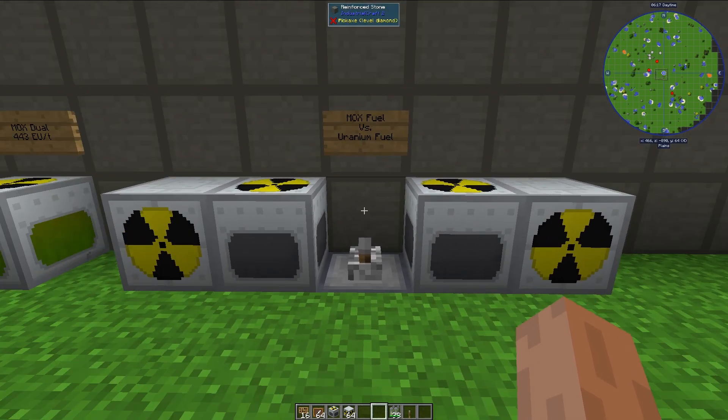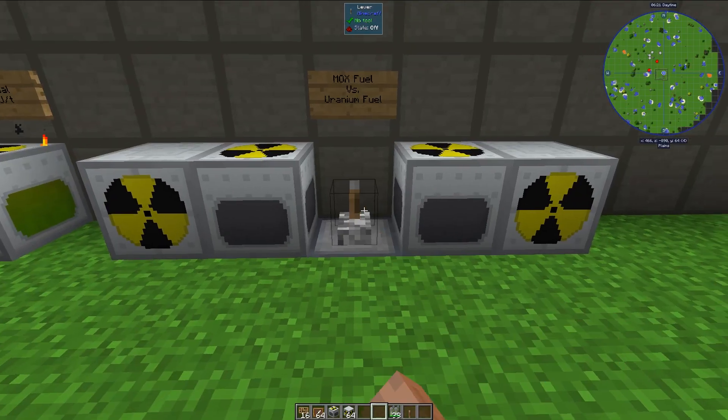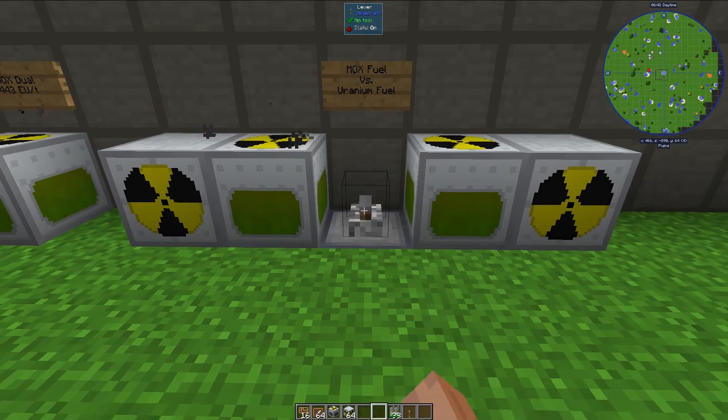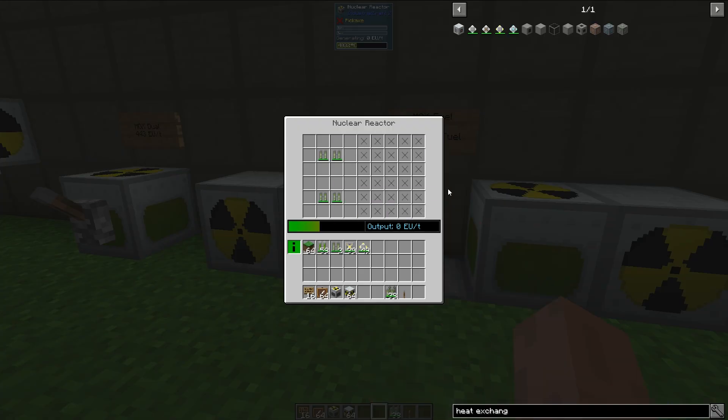There is also a difference in energy output. The uranium variety will produce a flat 120 EU per tick, no matter how hot this reactor is. However, the MOX fuel rods will produce more power as the reactor heats up, so we can use this to our advantage with certain reactor designs. Let's turn this off before we get an explosion of a sort.